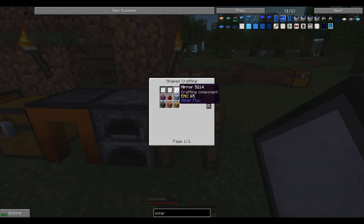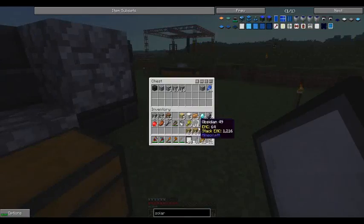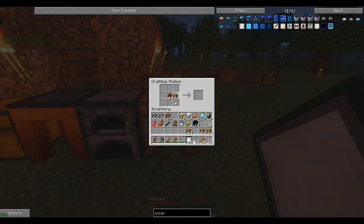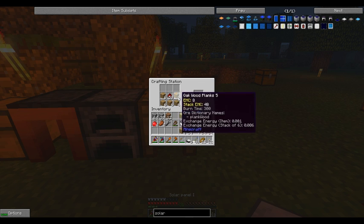The basic solar panel is mirrors and wood, so we did have plenty of wood. We need some more redstone. A bunch of this stuff, a bunch of that stuff. And we have some solar panels.